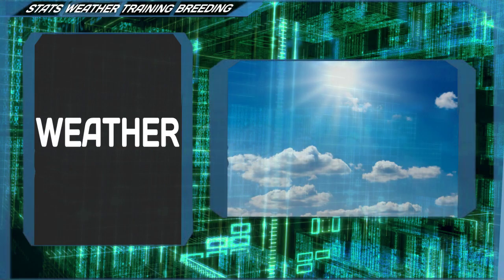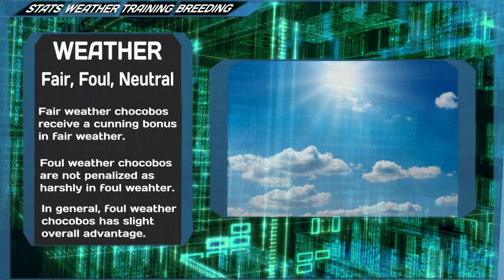The last major variable is preferred weather. There are three different kinds: fair, foul and neutral. Fair weather prefers sunshine, clear skies and heat waves. Foul weather prefers rain, showers and thunderstorms, while neutral types prefer clouds and fogs. The effect of weather isn't that well documented, but in their preferred weather, fair weather chocobos are believed to gain a bonus to cunning, whereas foul weather chocobos receive less penalties from foul weather racing. Foul weathers are known to decrease both maximum speed and your lather threshold. Since the cunning bonus is typically niche and the foul weather penalties are fairly harsh, foul weather chocobos are generally considered to have a slight advantage, but not so much that it should be a focus unless you plan on making the chocobo your permanent one.